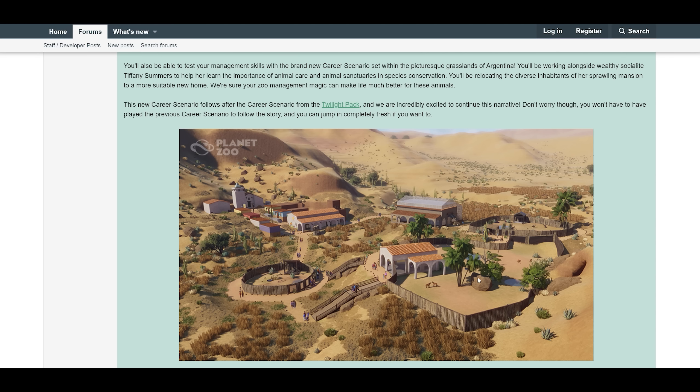Since this is an animal pack, we don't really have new scenery pieces to check, but I'm assuming we might get some grass pieces in the free update. Those shrubs or foliage in the images probably are new, so I think we might see some new foliage in the free update dropping alongside the Grassland Animal Pack. Let's check out the trailer one more time.